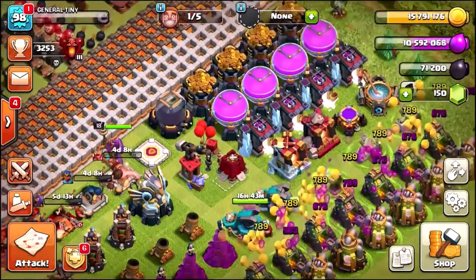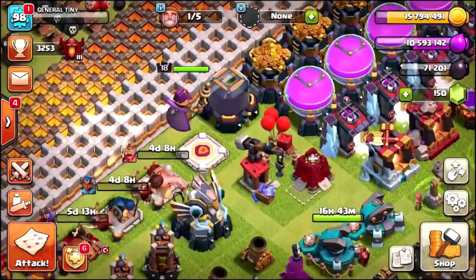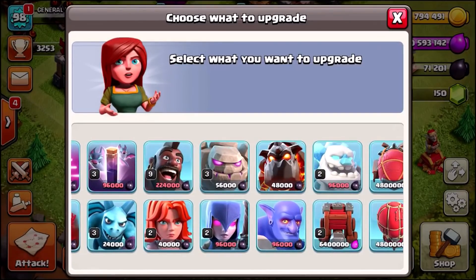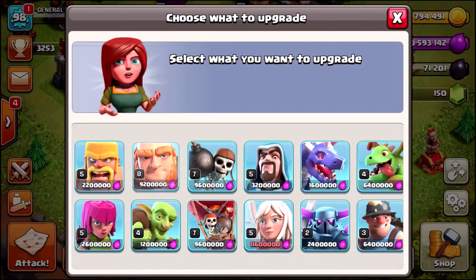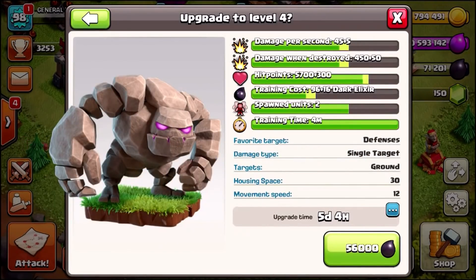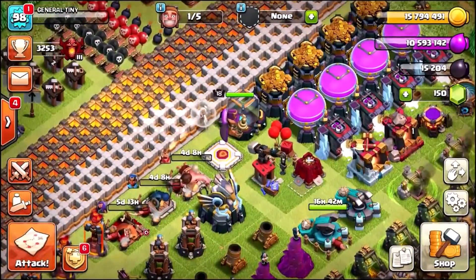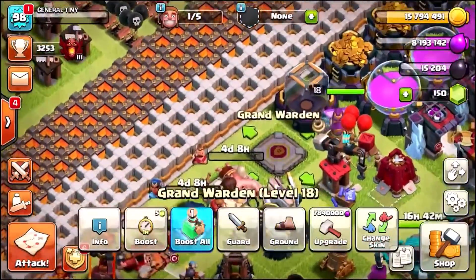And then finally we've got our Grand Warden. Now before I actually do the Warden — I've got a lot of gold — do I get rid of all the loot before we upgrade the Warden? I think that makes sense. I'm actually going to do a Dark Elixir upgrade in the lab. We could afford minions or valkyries — let's go for golems. 56,000 Dark Elixir, let's get the golems going to the next level — that's going to be a five day, three hour upgrade. Then I'm going to drop all the gold on the walls and also drop some elixir on the walls.